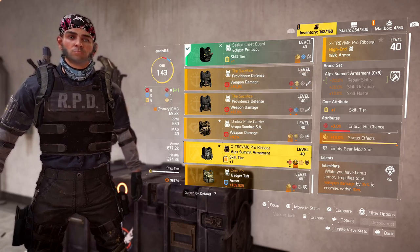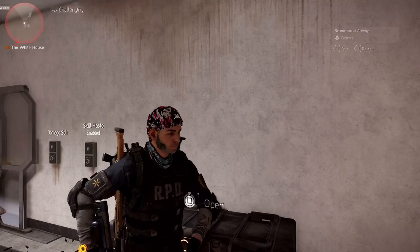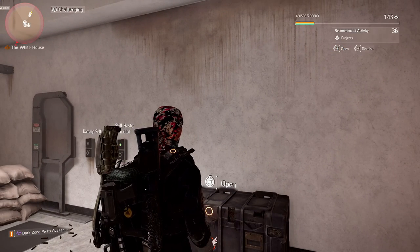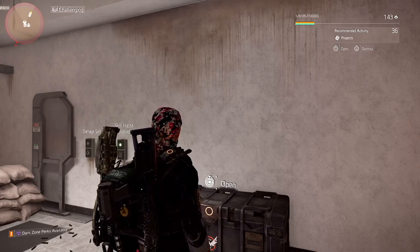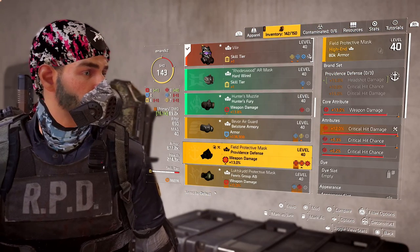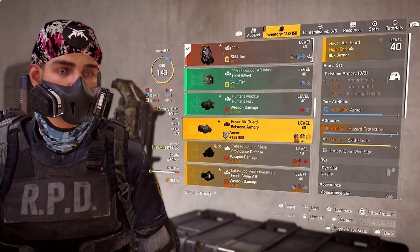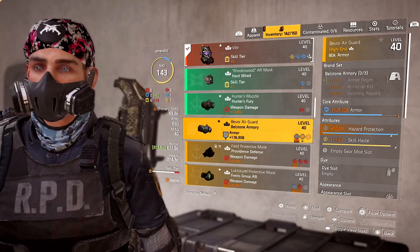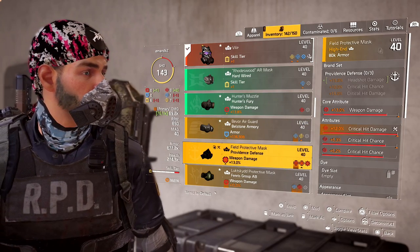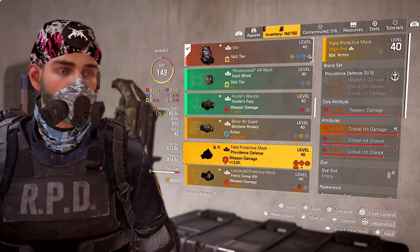We're going to take basically one brand set and build around just three pieces of that brand set. We're not going to use any exotics, we're not going to use any gear sets. Let's make a build that goes with the Providence brand set system.